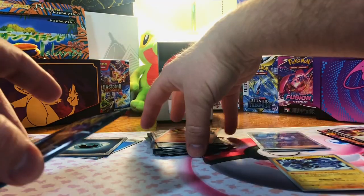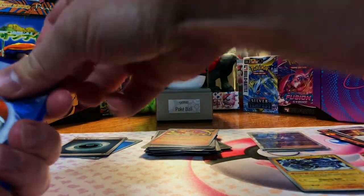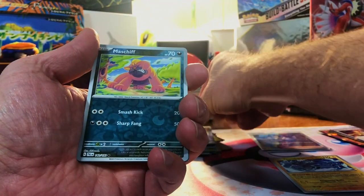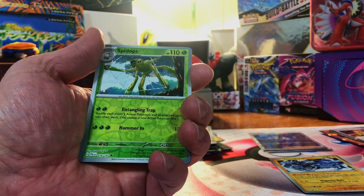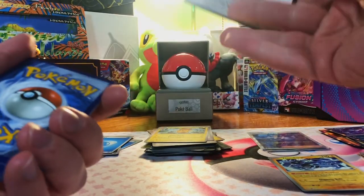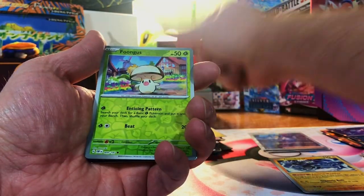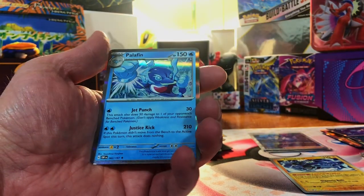I am still floored by that first box. Into Paldea Evolved — we got a Masketh and a Spy Ops, but nothing special. Obsidian Flames gives us a Fungus and a Team Star Grunt — nothing there either.